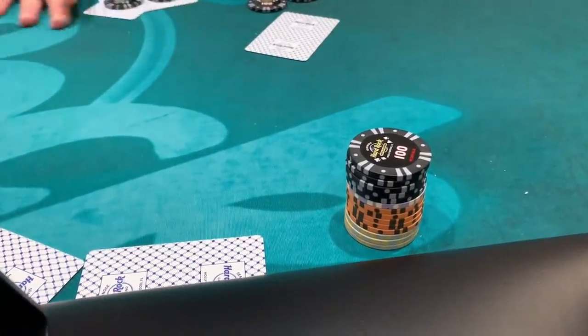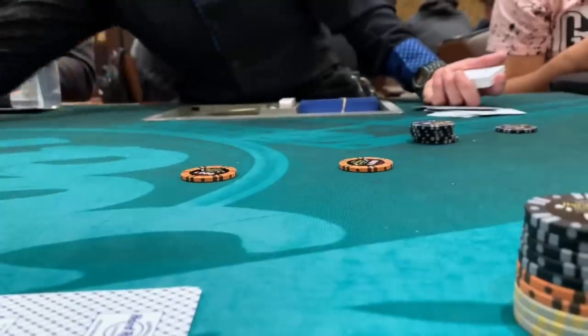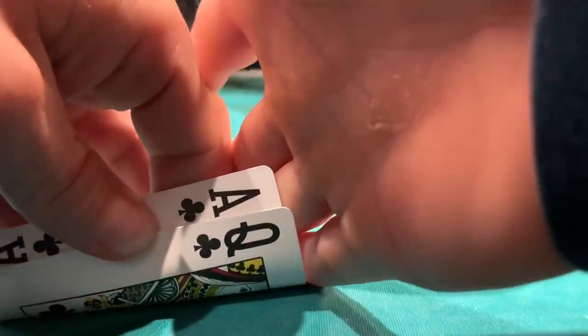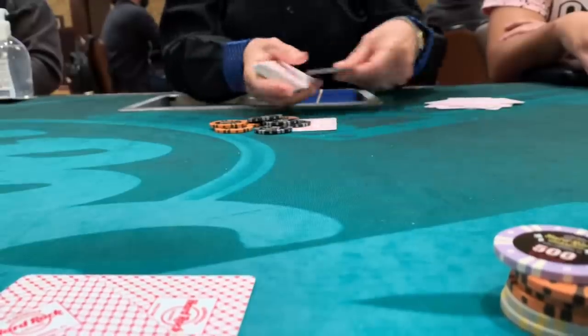After that hand we have about 21,000 at 300/600, roughly 35 big blinds — still okay. Over the next hour or so we pick up some playable hands but can't get anything going, can't smash any boards, and lose about three or four hands. Our chip stack dwindles to about 14,000 at 400/800 — roughly 17 big blinds.